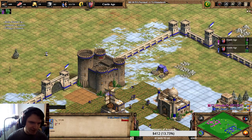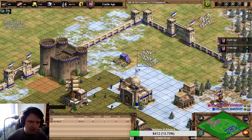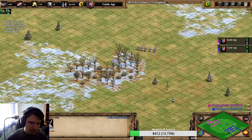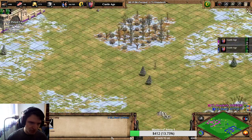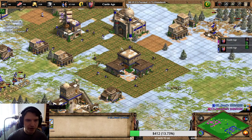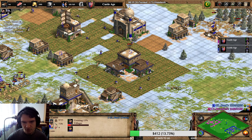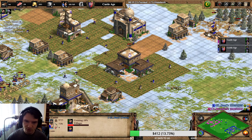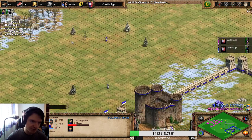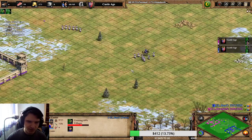This is the important part. Dote, instead of staying on stone and making a second castle forward later on, completely abandoned the stone, which will allow him to get faster imp time. But at the same time he will be playing without a forward castle. And playing without a forward castle is so, so dangerous if you are going for a one-TC push. We will see later on why.